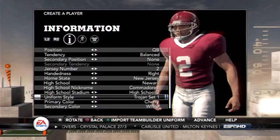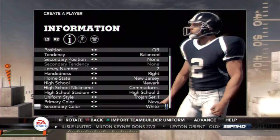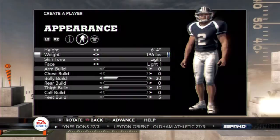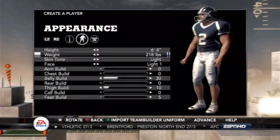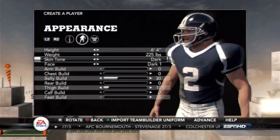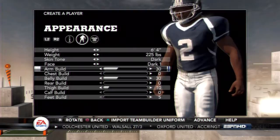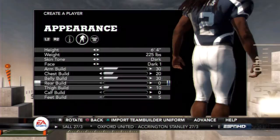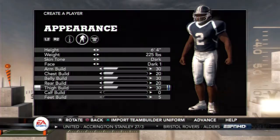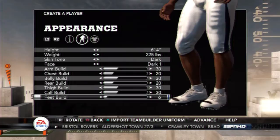I pick the jersey set — the navy blue looked good. I'm making my quarterback 6'4". That's like a nice height for quarterbacks in the NFL. Probably around 120-125 pounds, because I'm still in high school. I wanted my guy to have dreads and I didn't know how to do it at first, but then I just hit dark and there go dreads. I wanted not big linebacker arms but not small twigs either. Got his chest built up, calf built up, and feet size eight.